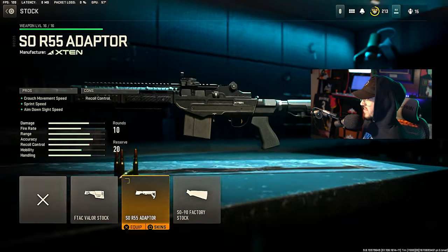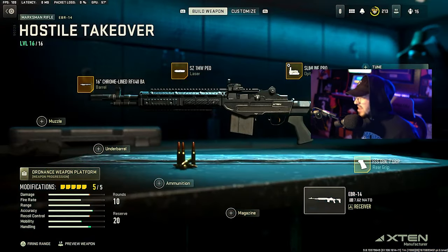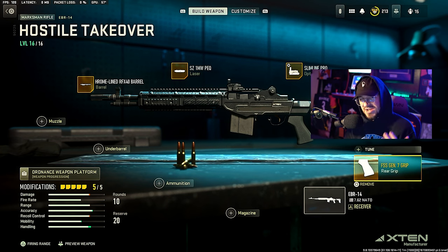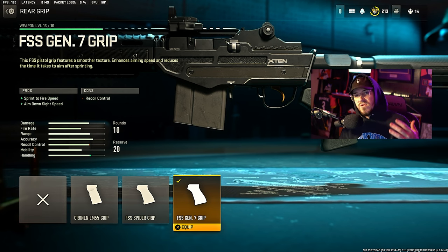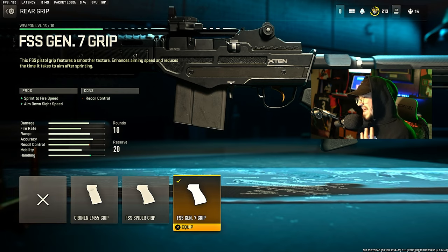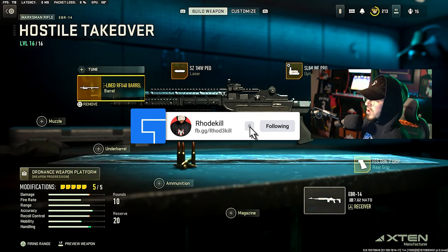For the stock we're running the SO R55 Adapter which gives crouch movement speed, sprint speed, and ADS speed. Then for the rear grip we're running the FSS Gen 7 Grip which gives sprint-to-fire speed and ADS speed. Because it is a slow moving weapon, I wanted to max out the mobility a little and make it feel more like an AR rather than a big heavy rifle.